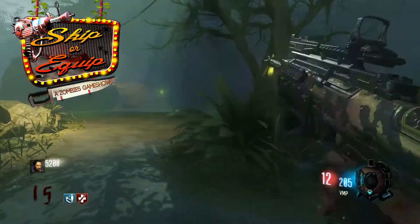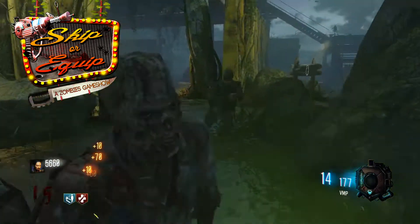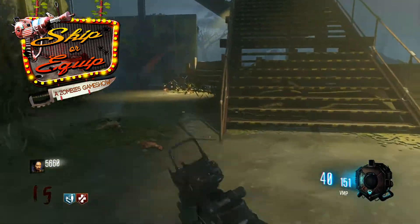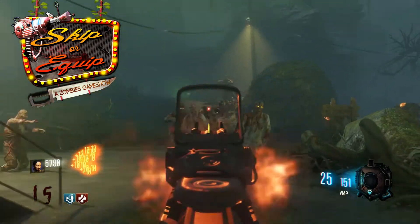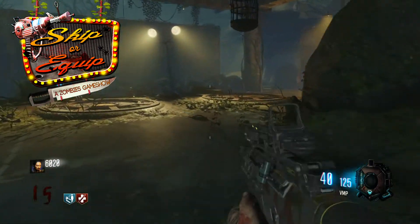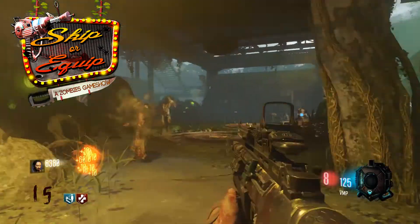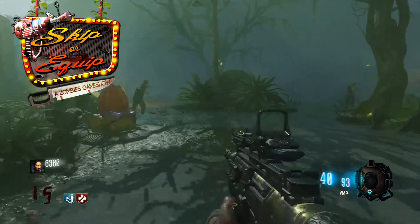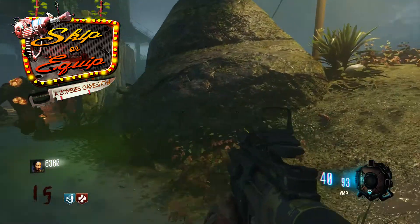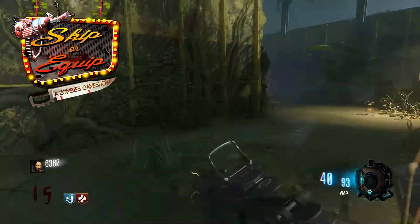Let's meet today's guest! His favorite pack-a-punched weapon is the upgraded DSR, the Dead Specimen Reactor 5000. His favorite map is Mob of the Dead and he has a growing YouTube channel with over 11,000 subscribers. And while balancing gaming, school, and his growing YouTube channel, he still finds time to give back to the community and volunteer. Welcome to the show, Lights!